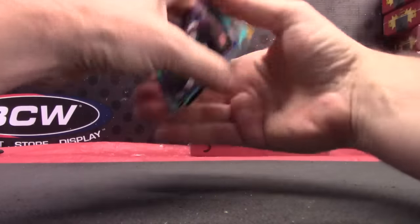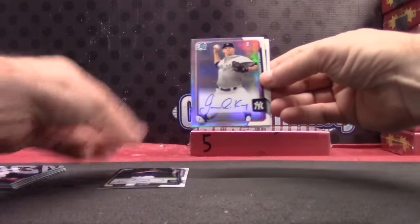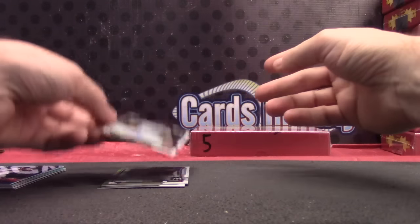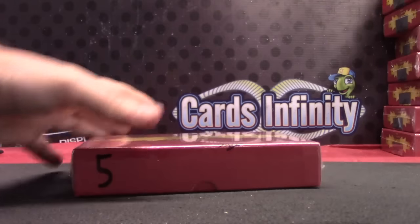Alright, you got your stack of color - one gold paper, everything else was purple, blue, and that teal color. Peter Lambert, James Caper Leon, and Ian Happ are your autographs. Finish up with Leaf Ultimate Draft box number five.